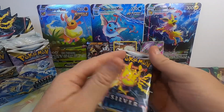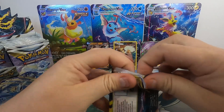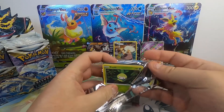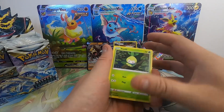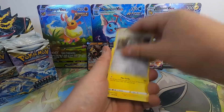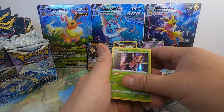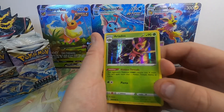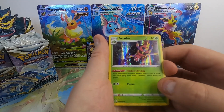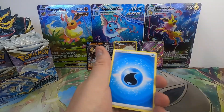Continuing on here, let's see if we can pull that Alt Art that everyone's looking for — that Lugia. See if we can get maybe a Gold Beast Ball Lugia or something. Noibat Reverse into an Ariados holo. Oh, that is a beautiful holo. That could be one of my favorite holos — I love what they did with the web there. That is pretty cool.